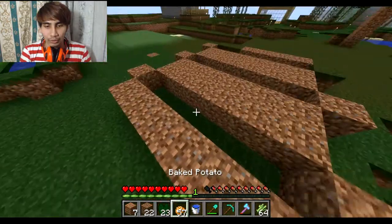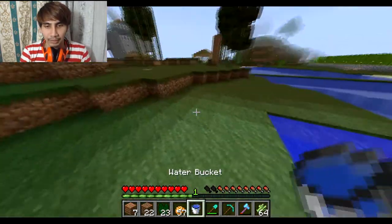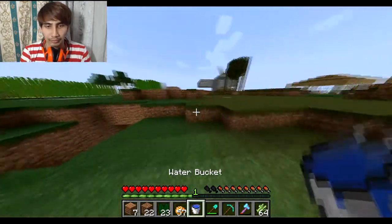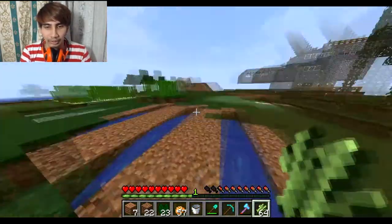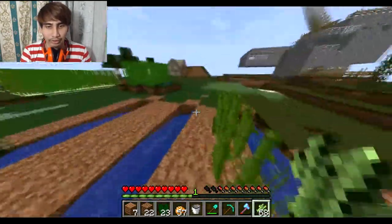Right now what we want to do is place a water source over here in the center, then fill out the rest of the space in between. After placing the water source, what we want to do is plant the sugar cane right in the 2-block section, just like this.